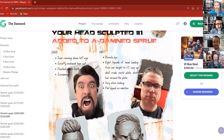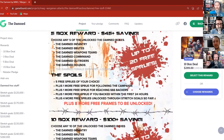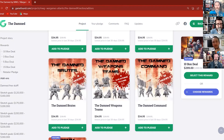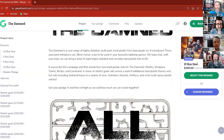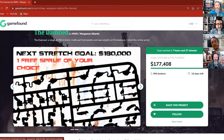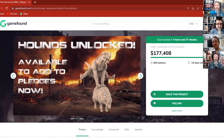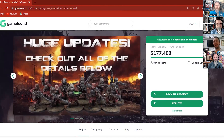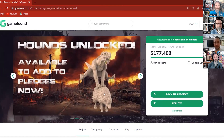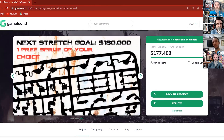I do like the idea of doing polls to see what folks are after. It's something Wargames Atlantic do really well — always looking for what the community wants to see created. One of the things we've realized during the campaign is we need to stop treating this separately to how we'd normally do business. When thinking about shipping — well, why would it be any different to how we do shipping on our own website? Basically every pledge over $50 gets free shipping worldwide.